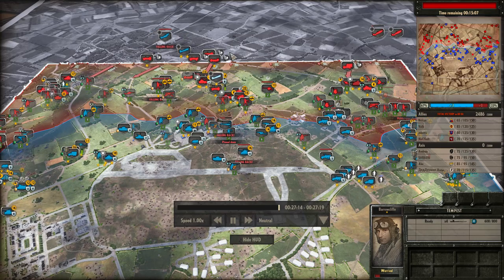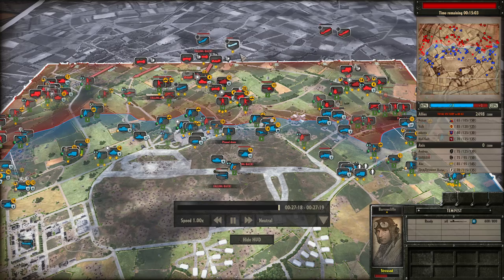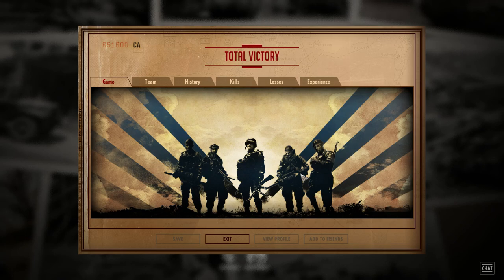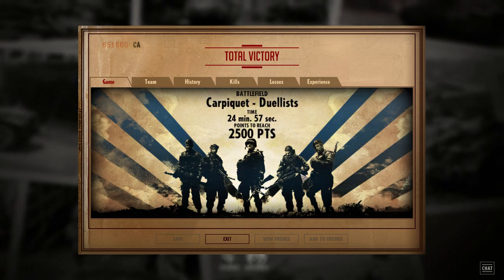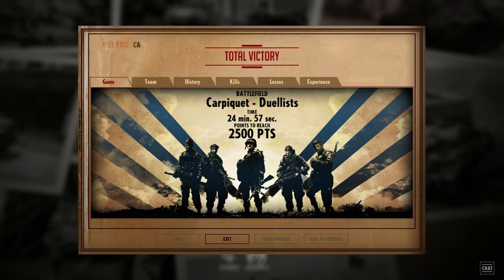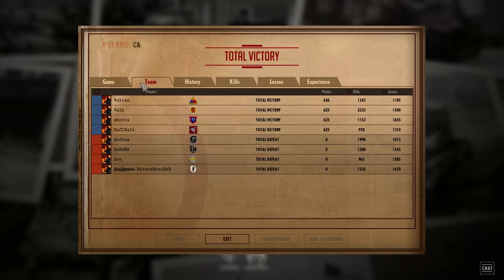Salt wasn't on comms with us throughout the game, so he was just working off the information he had independently. After 24 minutes and 57 seconds, we win the game by conquest points — we reached the 2,500 points mark. The King Tiger couldn't cover enough ground in time. We win.